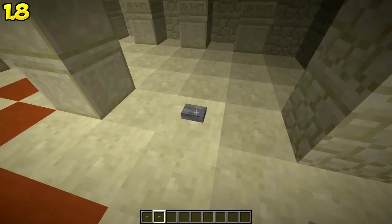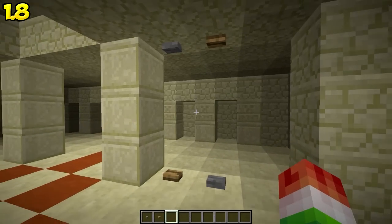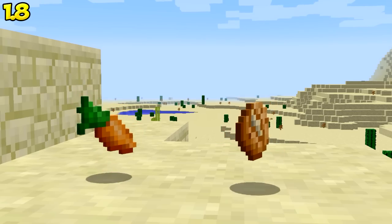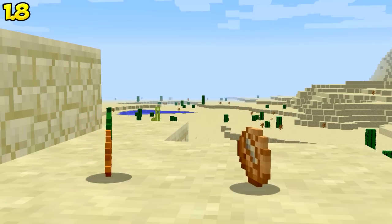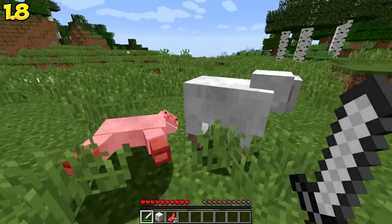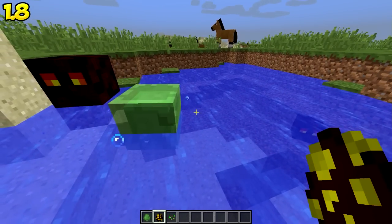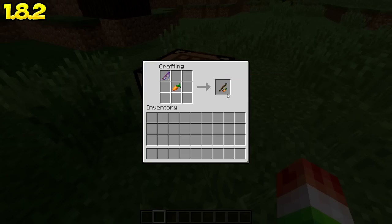Buttons can now be placed on the ground and the ceiling. Carrots restore 3 hunger points instead of 4, and baked potatoes restore 5 hunger points instead of 6. Sheep now drop mutton when killed. Slimes and magma cubes can now swim. When crafting a carrot on a stick, it will now remove all the enchantments from the original fishing rod.